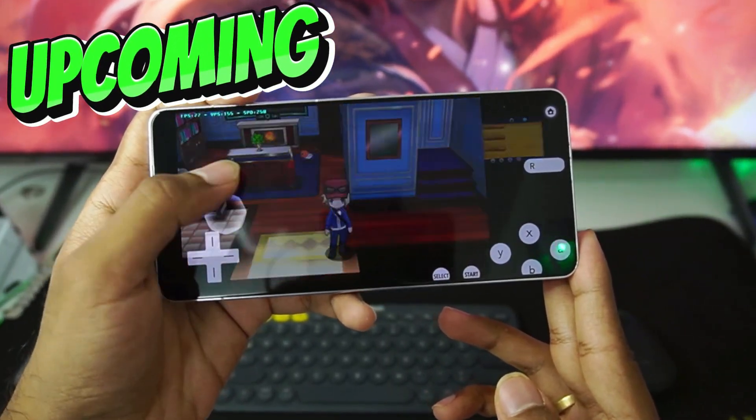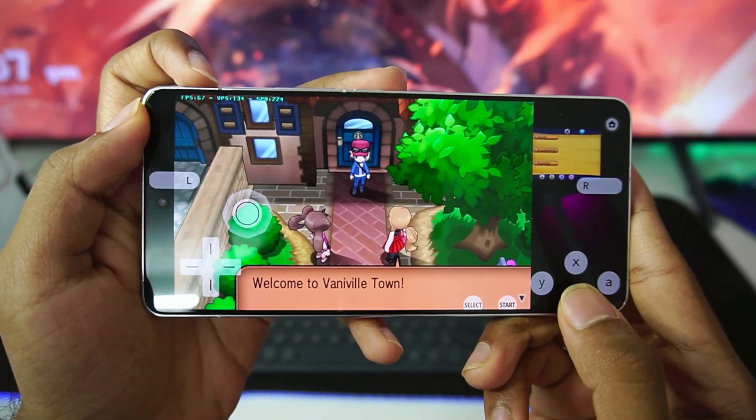As you can see, we are playing Pokemon X on our Android device and we are getting more than 60 FPS. Yo, what's up guys, it's Abtrex here.